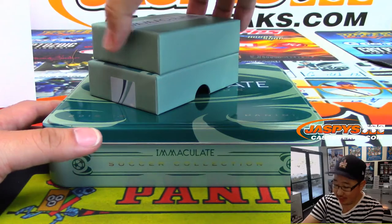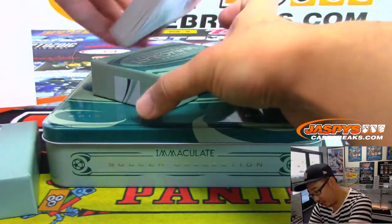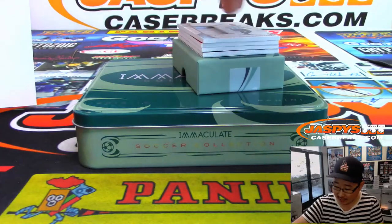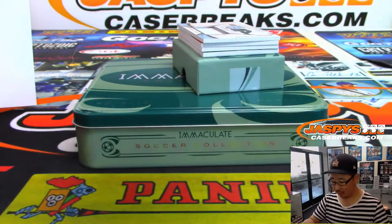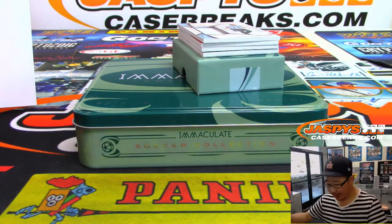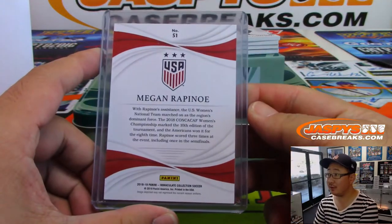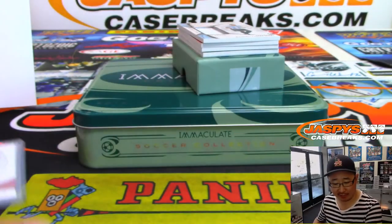Feels like there's a redemption in here — or no, just a thin card on the bottom. Good luck, everybody. First out of the gate, the base card: five out of ten, Megan Rapinoe. Didn't need Megan Rapinoe today — the ladies defeated England today. Great penalty save towards the end of the match as well. I think she had a hamstring injury; I think she'll be back for the final.